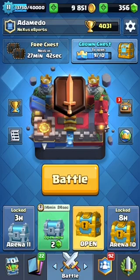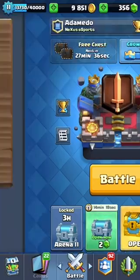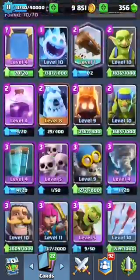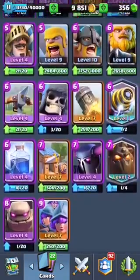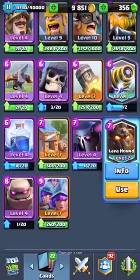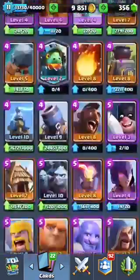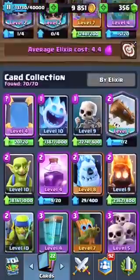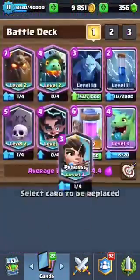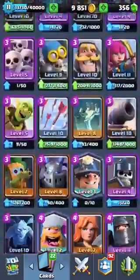What's up everyone, Adam EdoGaming here. Today we're going to be doing an all legendary deck challenge. I'm going to start up a classic battle challenge using an all legendary deck. For today I'm going to be using a Lava Hound Inferno Dragon combo because that seems like the best combo. I won't be using Mirror in this challenge because Mirror is not considered a legendary.